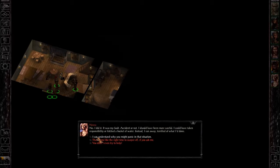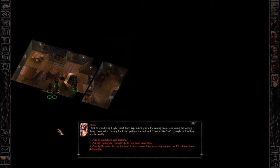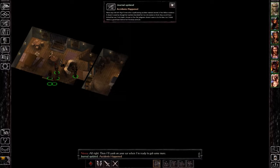She says it was her fault: 'Accident or not, I should've been more careful. I could've taken responsibility or fetched a bucket of water. Instead I ran away, terrified of what I'd done.' She took to wandering High Forest but kept running into the wrong people. Eventually Turlang the tree grabbed her and said something like 'turning away from your problem is a good way to solve them.' I'll say it's an interesting tale and I'd like to hear more sometime.